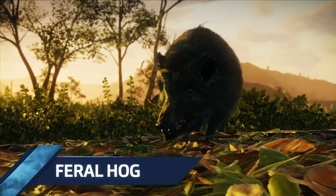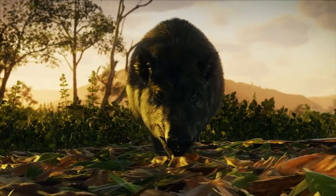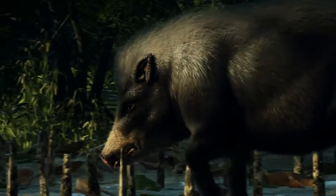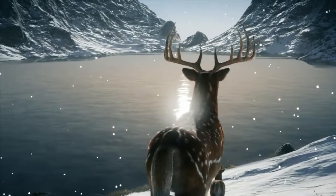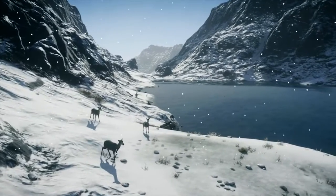The feral hog is a descendant of the domestic pig and has broken out of confinement to live in the wild. The wild boar is very similar to the feral hog, but they just look a little bit different. Deer and doe love hanging out in the alpine and the grasslands, and always look extremely graceful when striding across the landscape.